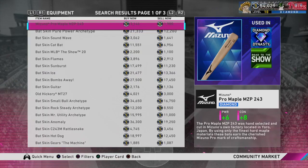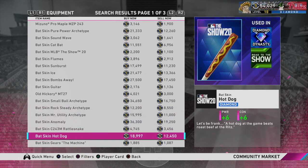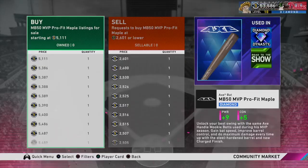I was also flipping equipment to make stubs. I stick to equipment I know and trust — like the Profit Maple bat, which has a pretty good gap and you can make almost 2,000 stubs per flip. You just have to stay on top of listings because people will try to undercut you. These two methods — flipping and Showdown — go hand in hand. Before I go into a Showdown mission I put some cards and equipment up on the market, finish the mission, come back, check if anything sold, relist it, and repeat. I'm making stubs from both methods simultaneously.